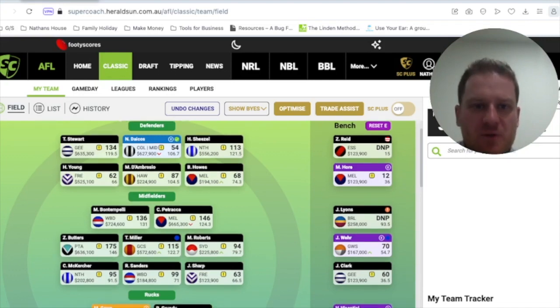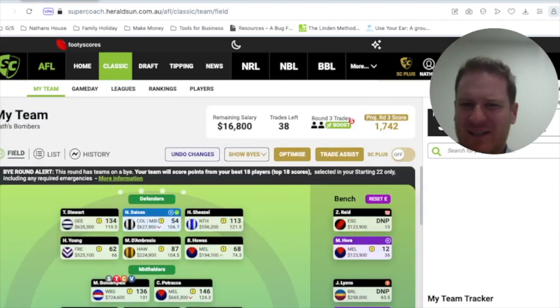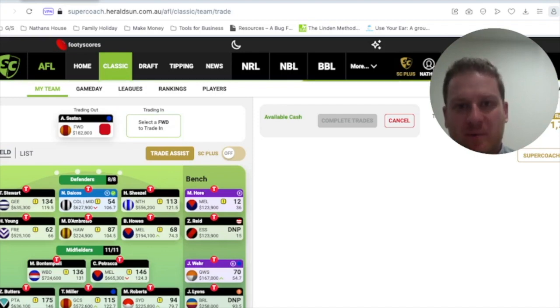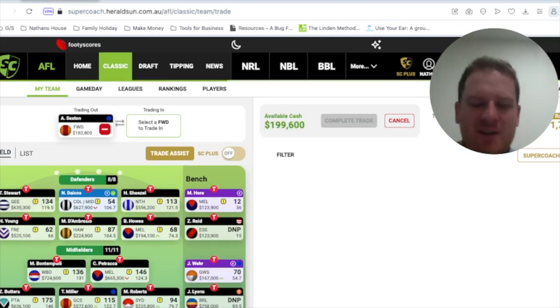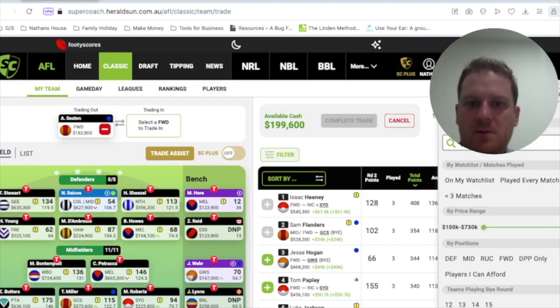So what I'm thinking of doing is the following. I'm going to trade Sexton, who's on the buy. Now ideally he's still got like a minus six break even, so he is going to make money, but he's on the buy this week — it's the only way I can facilitate this trade. So I'm going to trade Sexton out of the forward line and bring in Sam Darcy from the Bulldogs. That's the first trade.